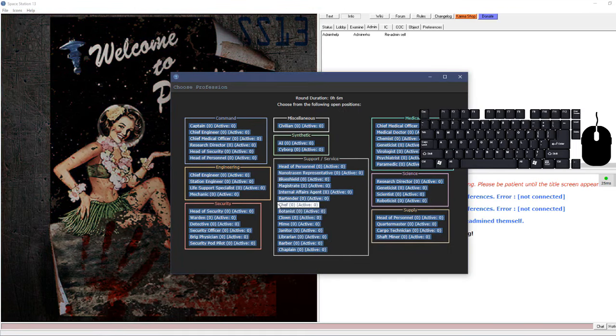Now let's get into controls. When the game first starts up you'll notice this bar down here is red, which means hotkey mode is disabled. Press Tab to enable it - that lets you walk around with WASD and enables a few other things I'm going to go over. Let's walk out here and start interacting with the world.